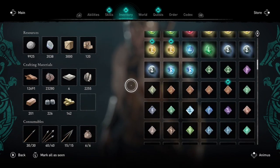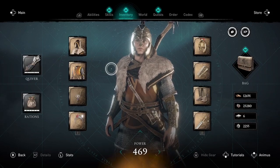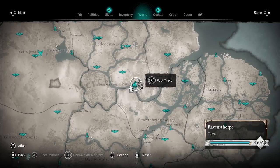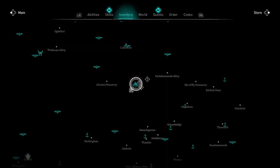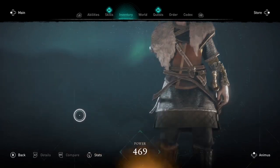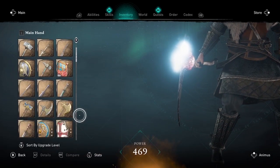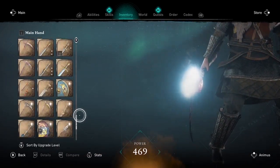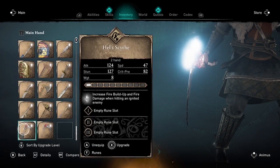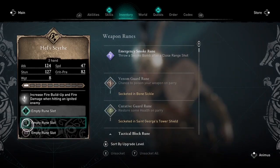We got three new runes — let me do that one more time. The idea is you want to socket runes in both of the scythes. I'm going to socket three runes in the first one.